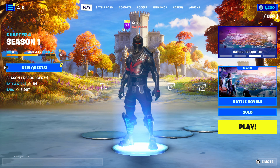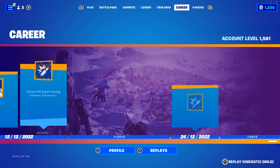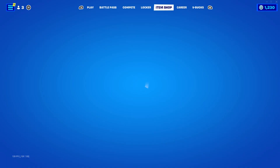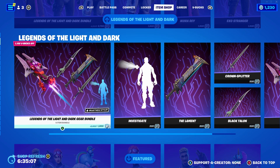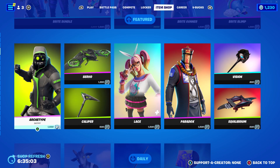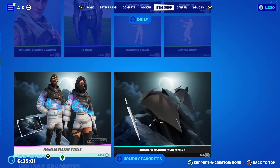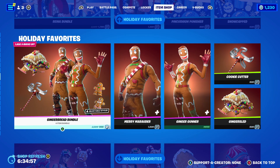Before we get into the video, I gift all my subscribers every single day from the Fortnite item shop any skin that they want, such as this Legends of the Light and Dark pack, Bright Bomoth, Bright Bundle, Archetype, Montclair Classic — anything you want.